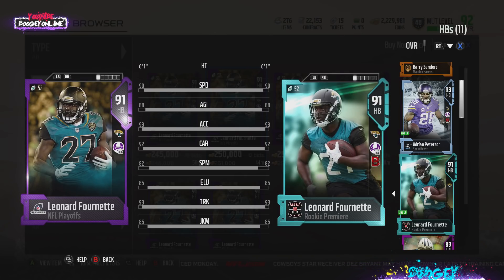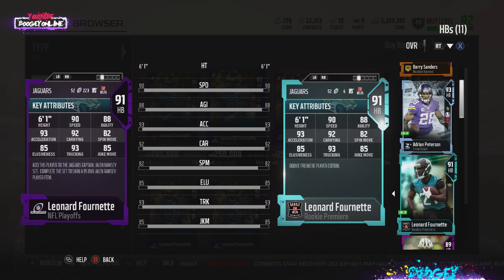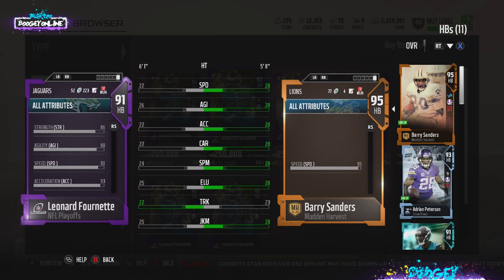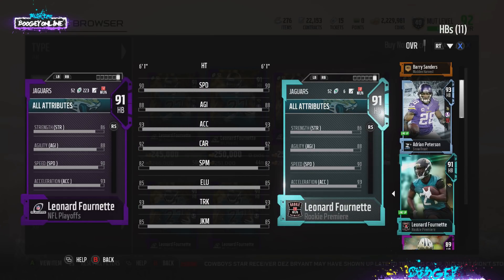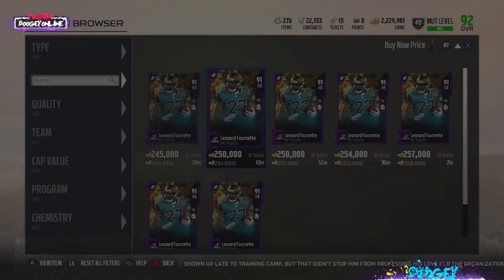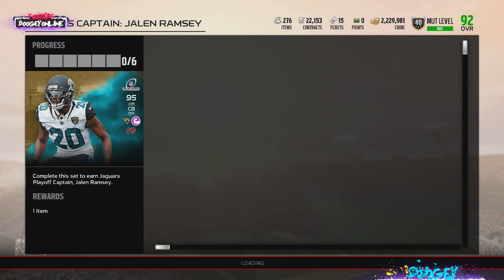Fournette has some stats — 90 speed, 93 trucking, and 86 strength so he packs some punch. Not a bad free upgrade for those who waited; he jumps from 85 to 91. Thank you EA for not bending us over on that one.